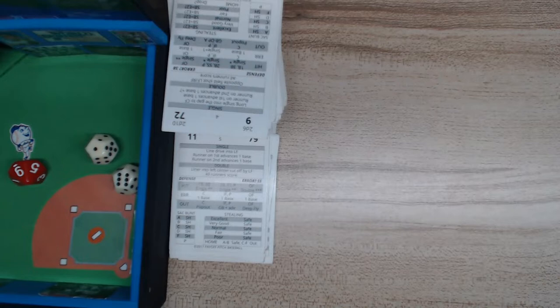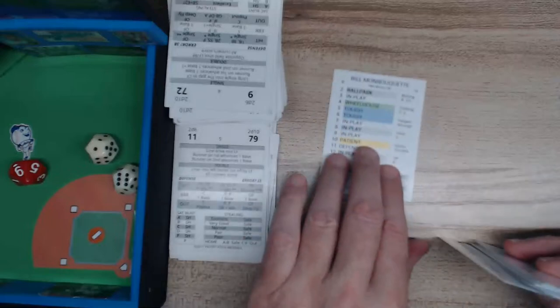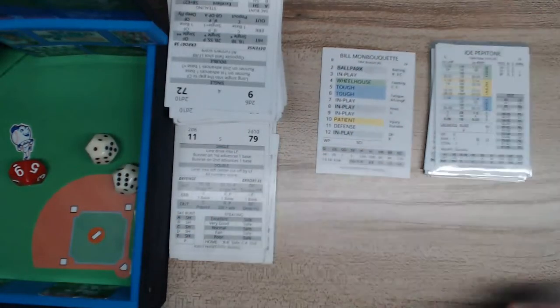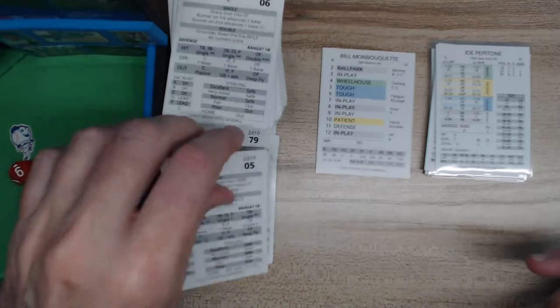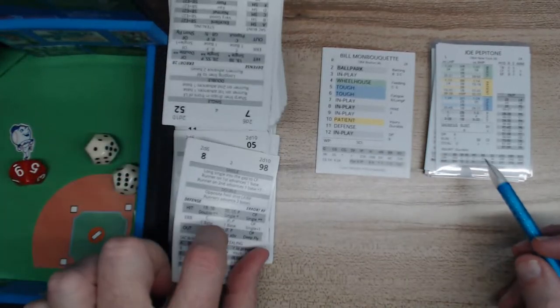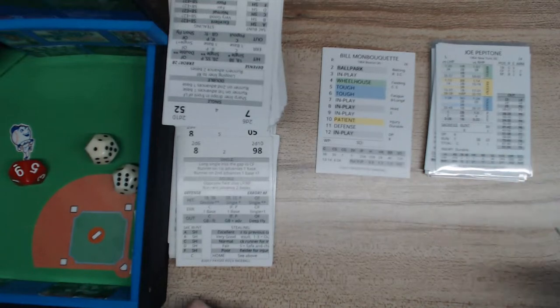We go top of the fourth. I have three sets of fast action cards and would change them every three innings. Leading off is Joe Pepitone — that's an 8 in play, an in-play 88 against a righty. Schilling gloves it and throws to first — one down.